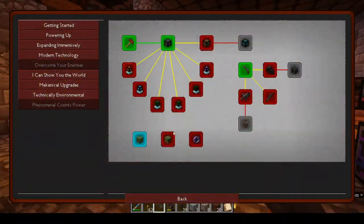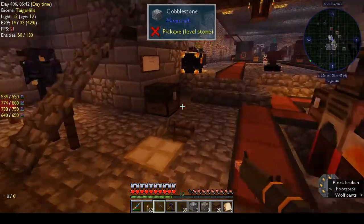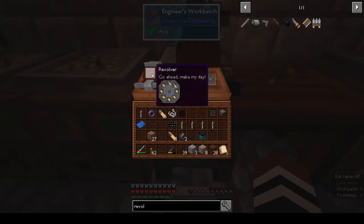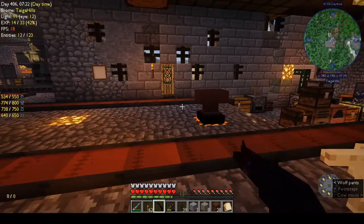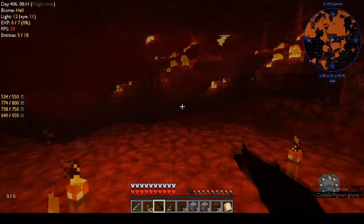What else do they want us to do? Go to the End, get an elytra, and get dragon's breath. There's also a chemical thrower — it can be used to spray liquids around the world, useful for building but also for defense. You can modify it in the engineer's workbench. There's a dark fire shader you can apply to the revolver. Testing it on a cow — I think it's just recolored it to be honest.